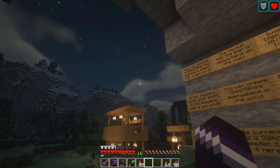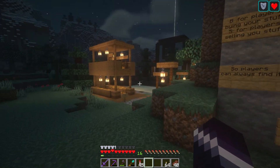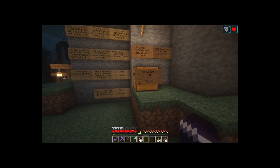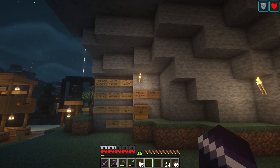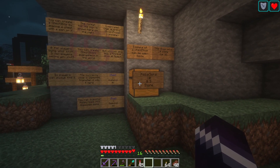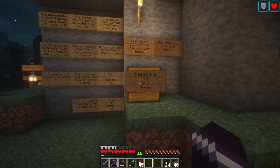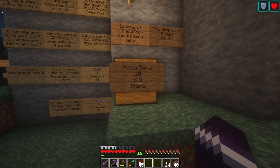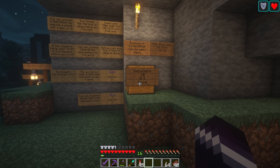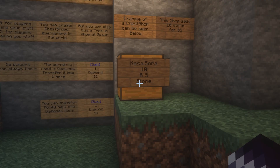You can make a chest shop everywhere in the world — at your own house, for example. It will be a completely safe way to sell your stuff. There's no way you will get scammed, because nobody except the player that created the shop can open the chest behind it, and the server will check if you have the right amount of money to buy what's inside. So it's a scam-free method to create your own shop.